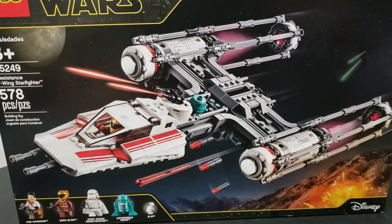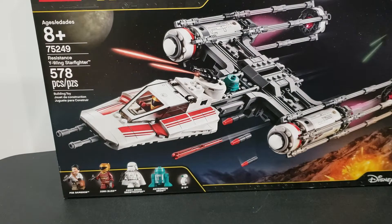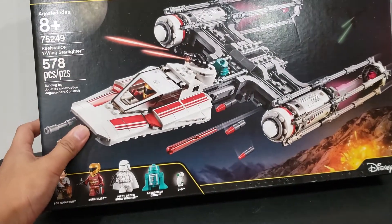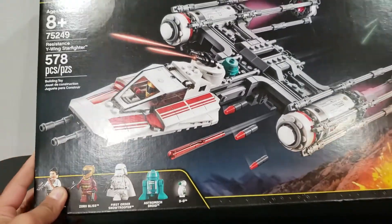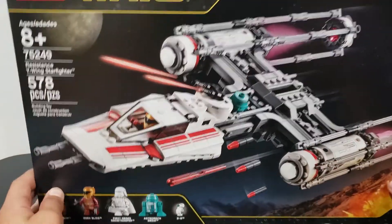Then we have the Resistance Y-Wing Starfighter. This is an amazing set — you get Zorii Bliss, Poe Dameron, a First Order Snowtrooper, and an astromech droid. I got this for $56, so that was worth it.